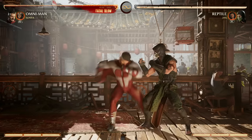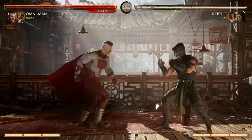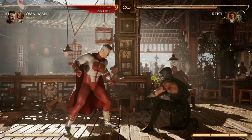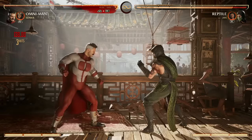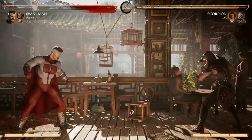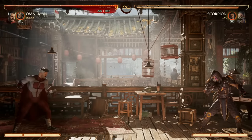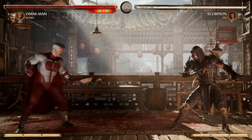For your best normals: forward 3 is the best low option, standing 3 is pretty good and can cancel into Viltrumite stance, forward 4 is that great combo extender, forward 2 is your overhead option, and back 4 is your sweep — a low-overhead — but if your opponent blocks that first hit you won't get the overhead. Your best wake-up options are back 4 enhanced, which gains armor, and back 4-1, the clap move. If you enhance the clap it destroys your opponent's projectile, useful if they're trying to zone you on wake-up.